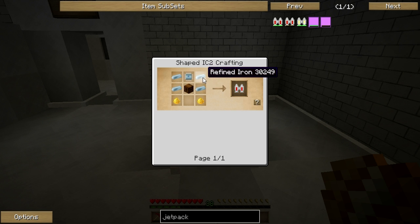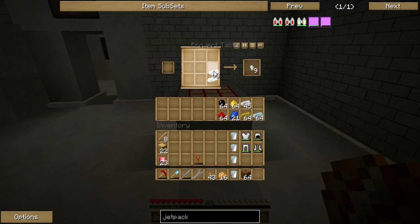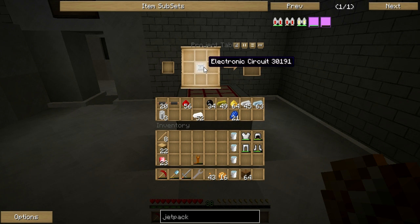We start by making copper cables, because we need normal circuits and a whole bunch of other things using them. Next we make RE batteries — I think we need three of those. Then we need electrical circuits, which require refined iron in the middle and glowstone on the sides. That gives us our electrical circuit. Then we make an advanced electrical circuit using glowstone, lapis, and redstone.